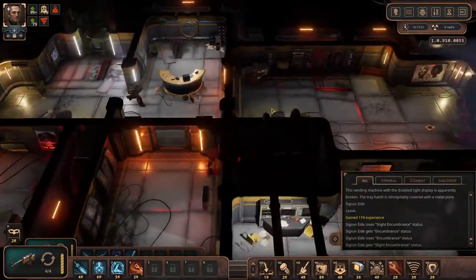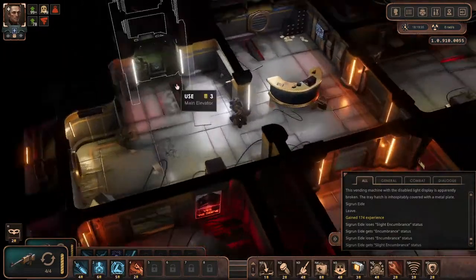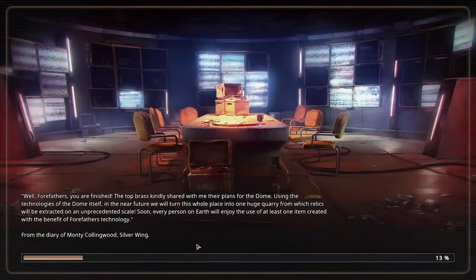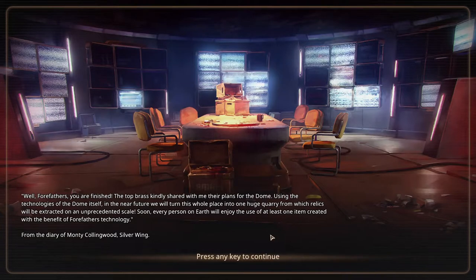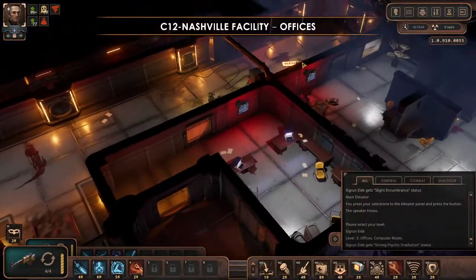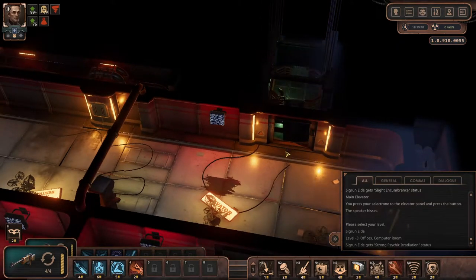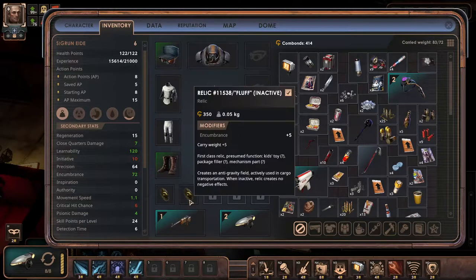Now let's go down to the excavation site — we've cleared everything we needed to do over here. This should remind you: you can actually craft the item. You might need to scan them first, so remember that as well. Sorry I lost so much time explaining something so simple, but I guess the game is not really simple, especially when it comes to the details like this.